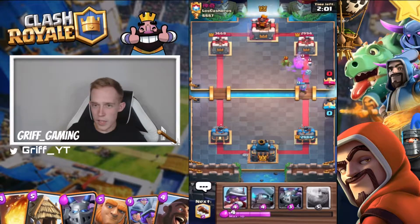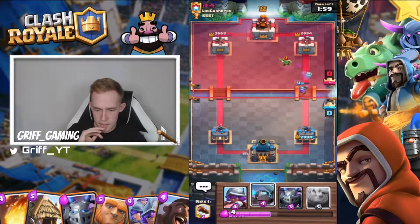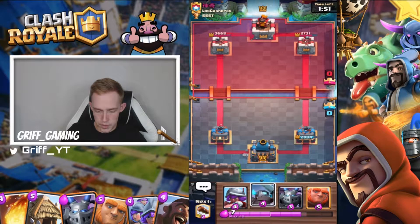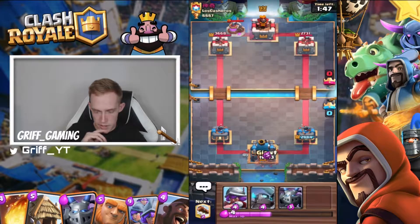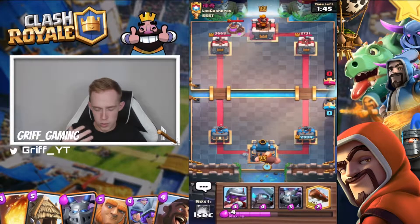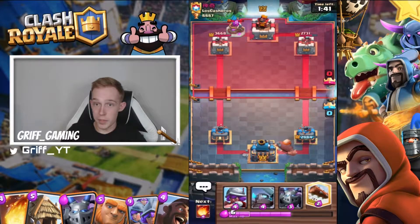I think we'll do fairly well against this deck. Got a good musketeer — she'll get one hit as well. So we've got zap for his goblin gang, log for his princess as well. I'm going to use miner. I'm going to go giant — he's got one elixir collector down. I can make a lot of positive elixir trades with my small spells.